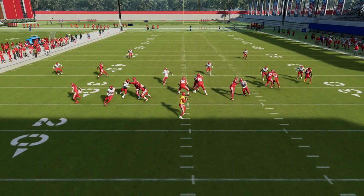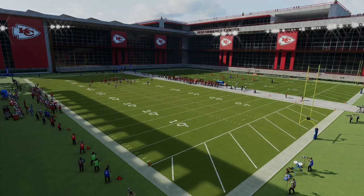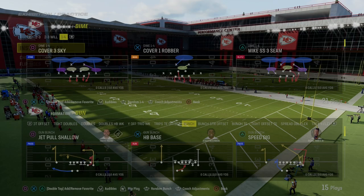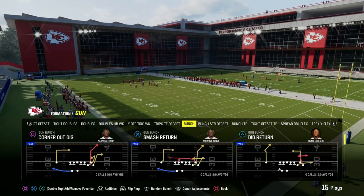In today's video, I'm going to be sharing with you the best four-man loop concept in Madden 24, and it comes to us out of the Dime 146 formation in the Baltimore Ravens playbook, where we're going over the play Cover 2 Sink.